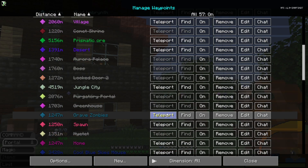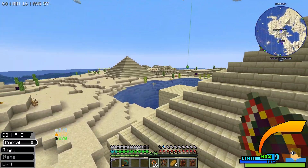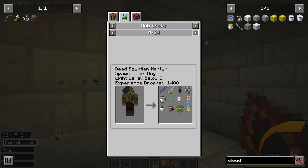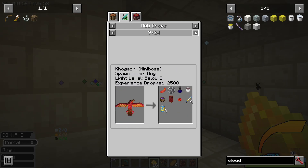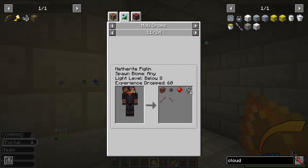The only piece we're missing right now is this one — not the crafting one, that's the one we already made. This one, which apparently you have to get off of a certain enemy they call a Purgatorium Wanderer, I think is what they're called.